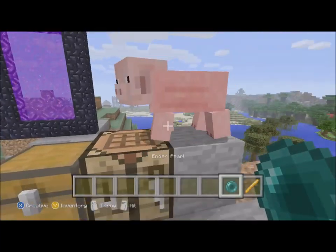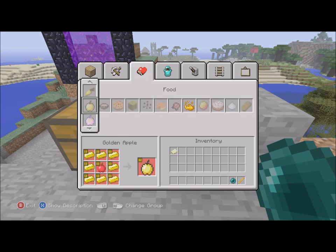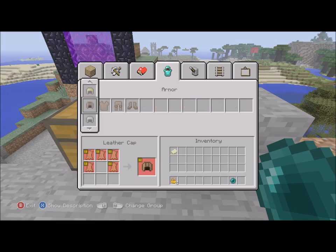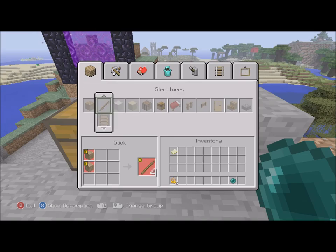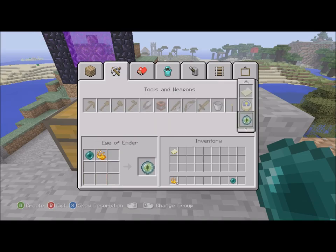Once you've got your blaze rod you want to come to your crafting table and turn it into blaze powder. You'll need quite a lot of blaze rods as you'll see later on, but one blaze rod gives you two blaze powder. Once you've got this, navigate to the page with the clock on it and combine them to make an Eye of Ender, as you can see here.